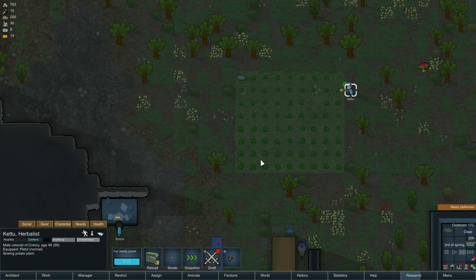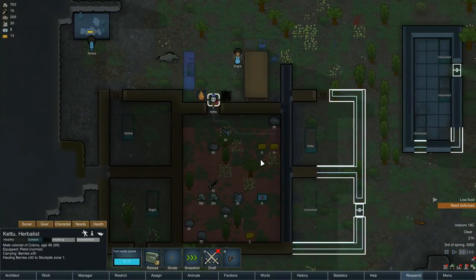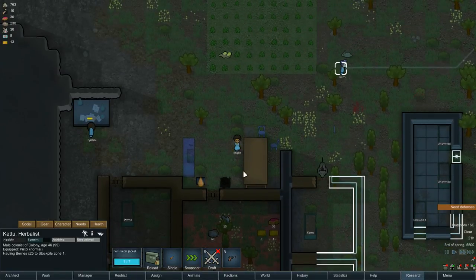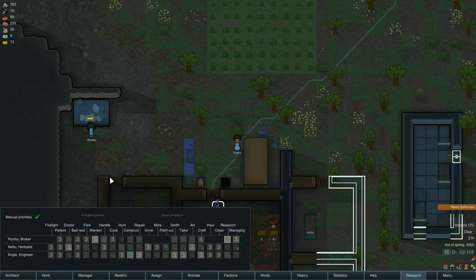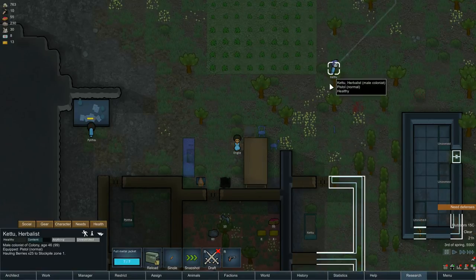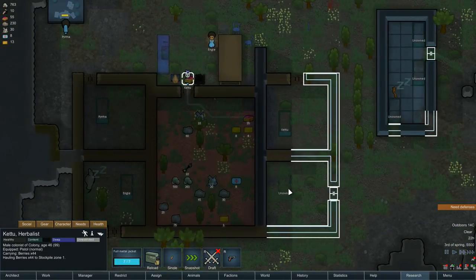Carry on planting — get the potatoes put down. Get all that hauled, nice. Let's make Ketu a hauler as well as a plank cutter. You are hauling — you're hauling anyway, nice. There's some medicine you need to haul as well, if you could get right on that.